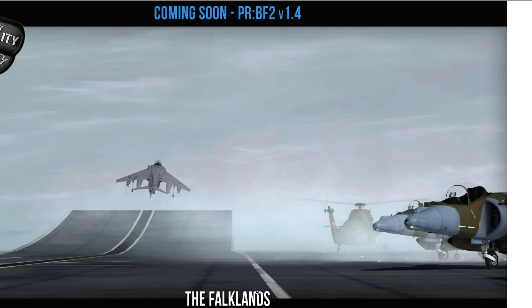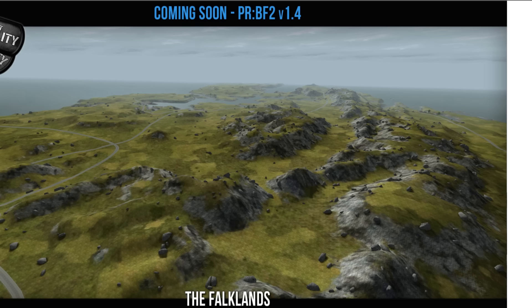In this map, there's a whole new kind of carrier which allows you to take off with a ramp, which I believe was first debuted in the Falklands, and I think it's made its way to a couple other maps.